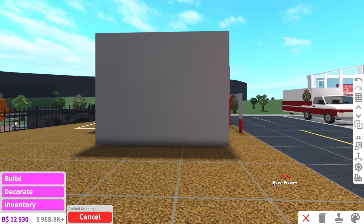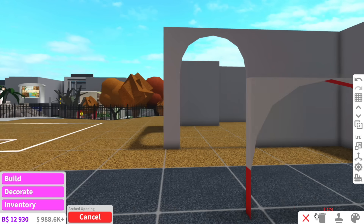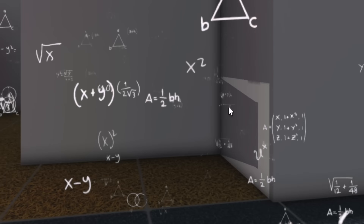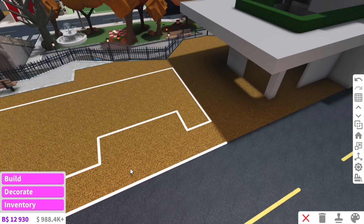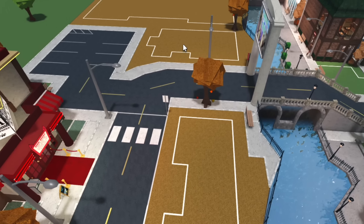Another thing I want to do for this restaurant is have a very open concept — make it very airy — so I'm gonna have some arch openings at the front. Oh Oasis, what is this little thing you're adding in here? Okay, I mean, that was gonna be the kitchen but go off, queen. Guys, I just realized something about this town — the last time I did an episode on here was Halloween, hence why the grass is yellow.